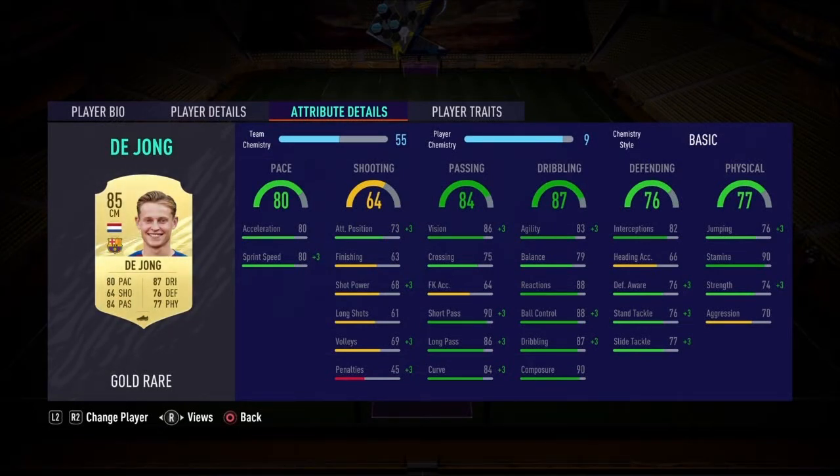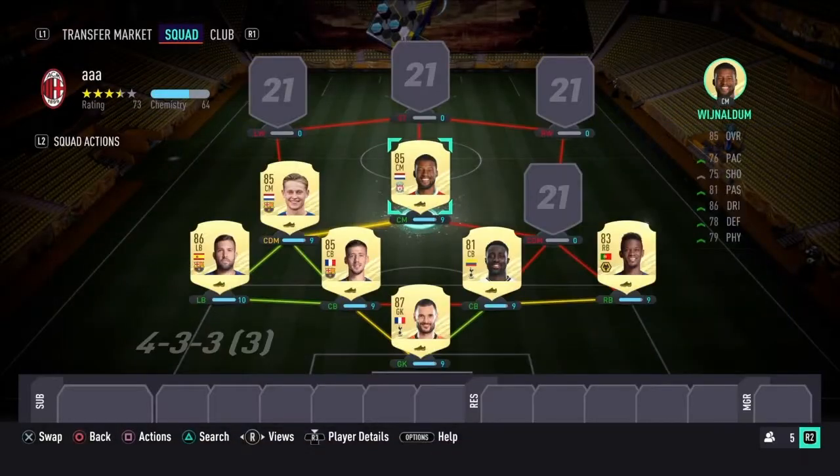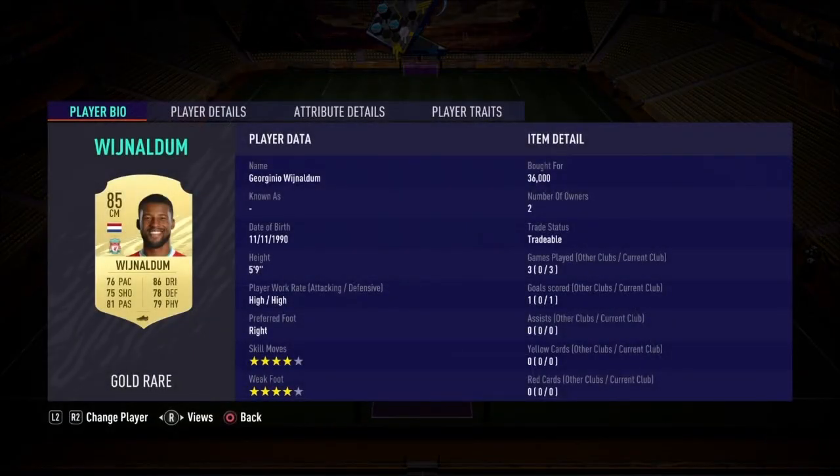The first central mid — actually the CDM in this formation — is Frenkie de Jong, the Dutch player from Barcelona. Good stats overall; only his shooting is a bit less. His defending is very good, physical is very good, and his work rates are medium attacking and high defending, so he's more of a defensive-minded central mid. Good pace, good passing, good dribbling.